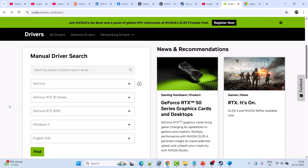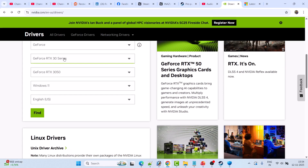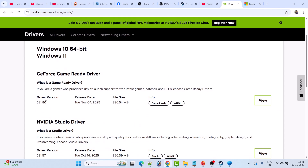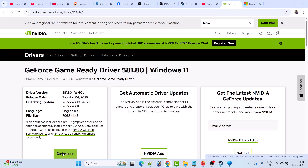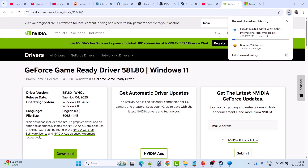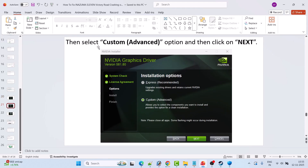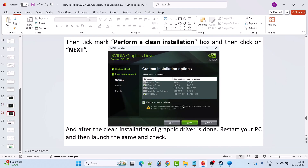On the Nvidia website, enter your graphics card version, select your Windows operating system, and click Find. Download and install the GeForce Game Ready Driver — the latest version available. Run the downloaded exe, click Agree and Continue, select Custom (Advanced), click Next, tick Perform a Clean Installation, then hit Next. After the clean installation is complete, restart your PC and launch the game.